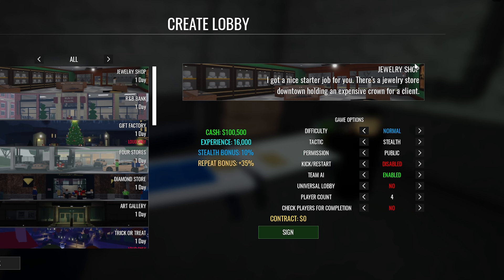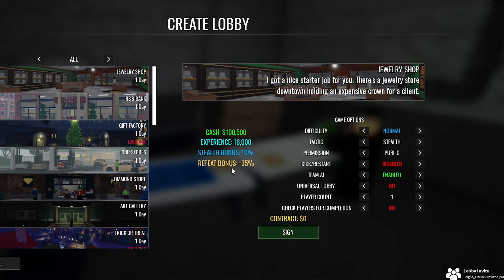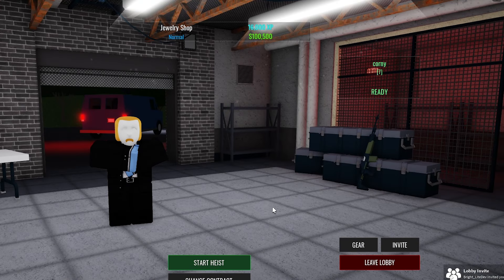We're going to start off with the jeweler shop. You can do a bunch of stuff like change it to be loud or stealth, you can up the player count or decrease the player count — there's all sorts of stuff you can do with it. But we're going to go ahead and sign our contract and start robbing the place.